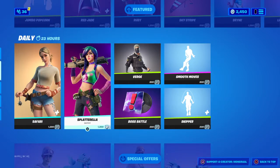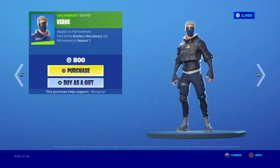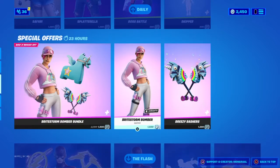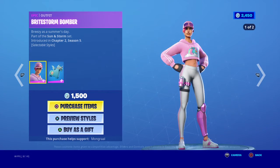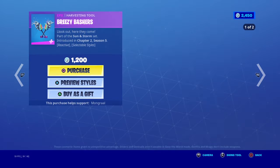Llama bluster, burb, verge, boss battle 200. The brine stone bundle — 1900 — brine stone bomber, red nade style, 1900.